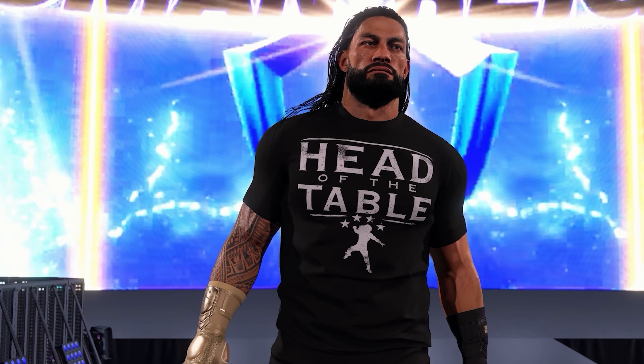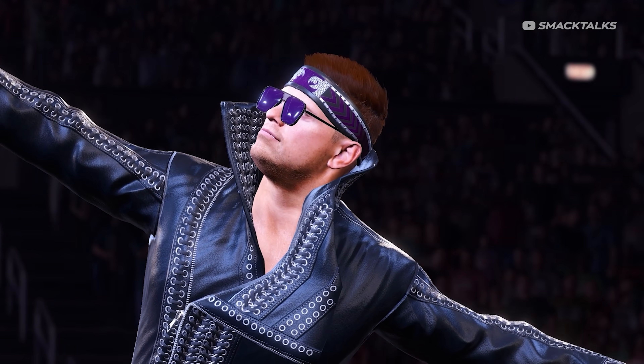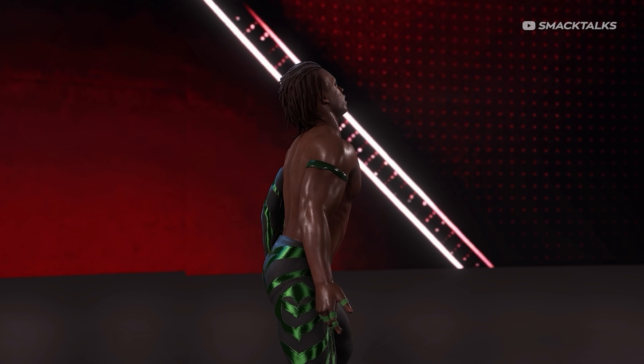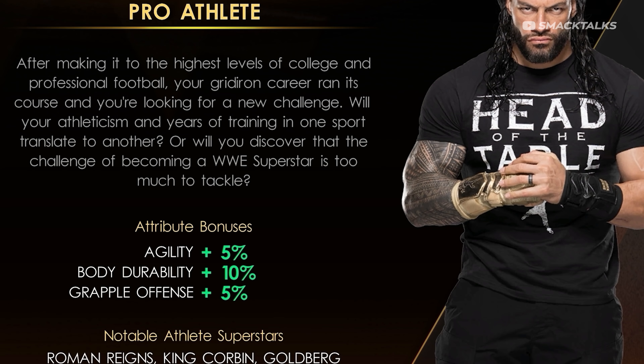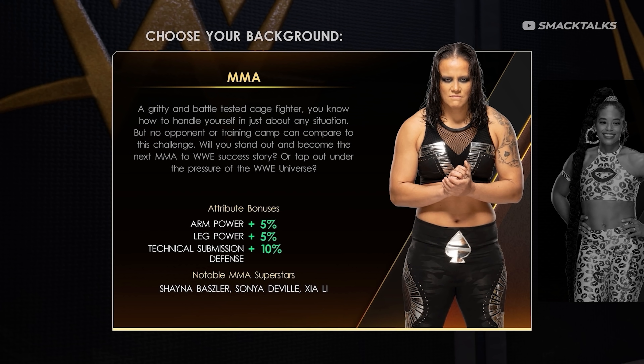Depending on the background you choose, not only will it affect your story and how characters interact with you, but it will also give you different stat boosts — for example, the pro-athlete receives a boost in agility, body durability, and grapple offence. One interesting thing to note regarding the MMA option is that the list of notable MMA superstars in WWE includes a mention of Xia Li, despite the fact that she isn't included on the game's roster.